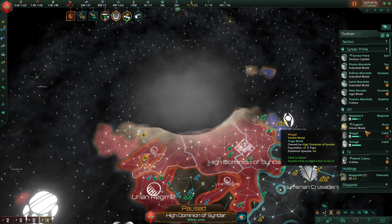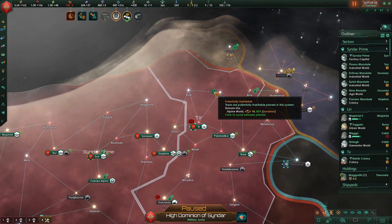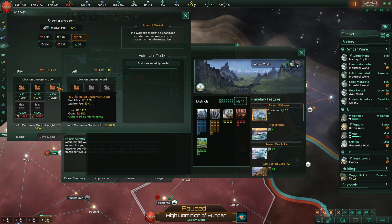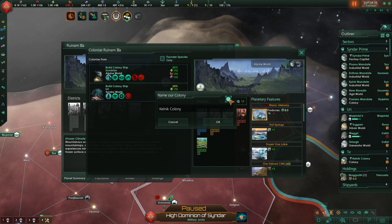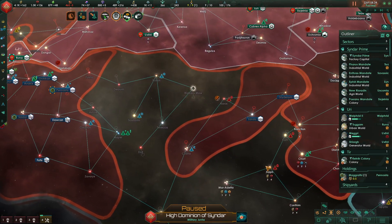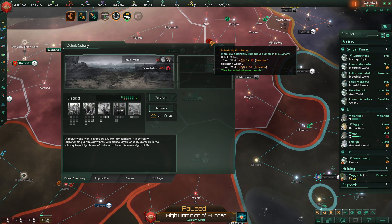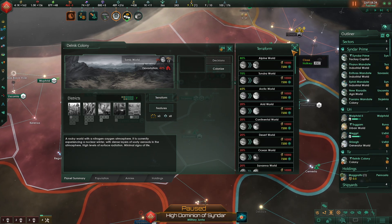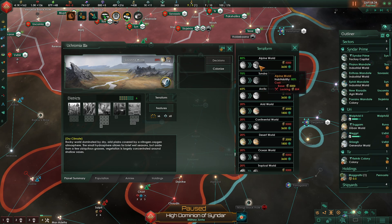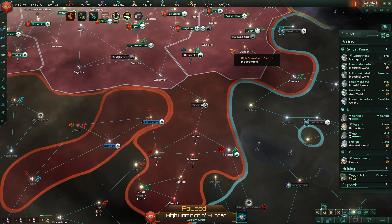We still don't have a surplus in consumer goods, but everything else is starting to improve. Alpine world — let's go ahead and colonize you. I need to buy some consumer goods to make it happen, but I can do that. This will be the Urana Colony. There are worlds I can terraform — we need climate restoration for the tomb worlds. We have a Savannah world down here which we can terraform if I just arrange to have the energy for it. Let's terraform that into an Alpine world.